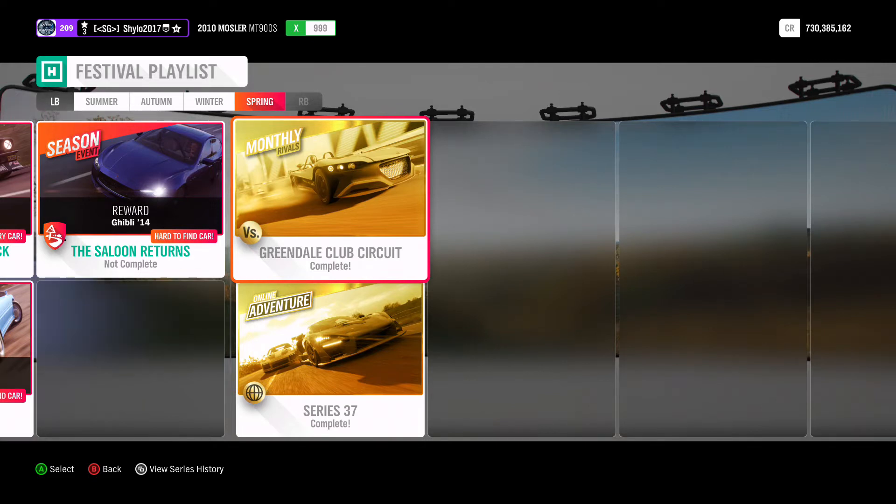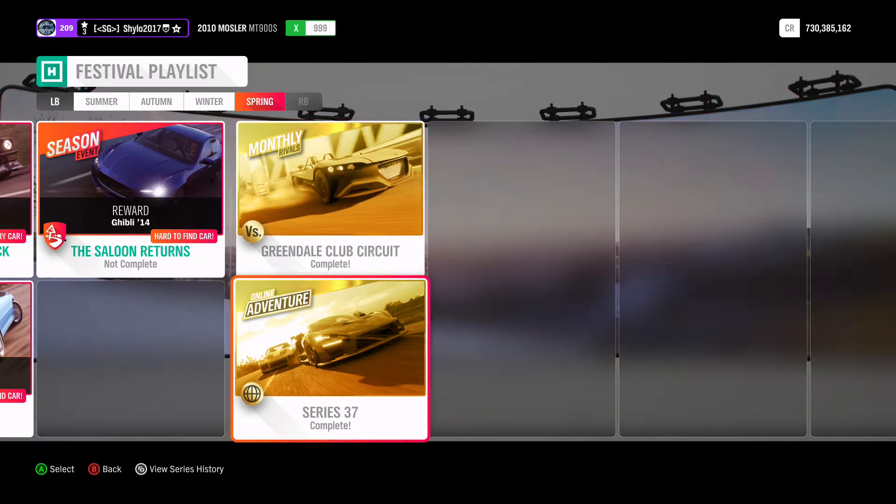For online adventure, if you haven't qualified for ranked adventure yet then you need to play quick play adventure. Team racing is the fastest — reach tier 3 in that category, then it'll unlock ranked adventure. Play one ranked adventure — again team racing will be fastest — and that will complete it. If that doesn't make sense let me know in the comments and I can explain it better.